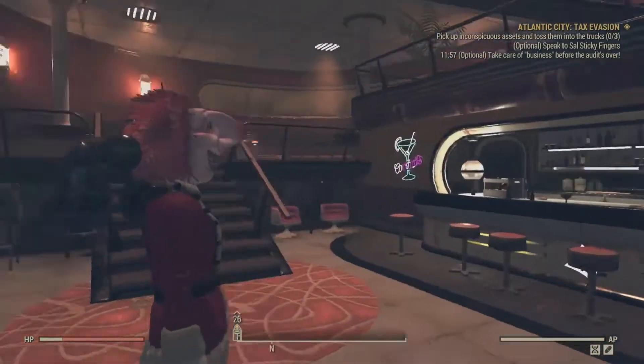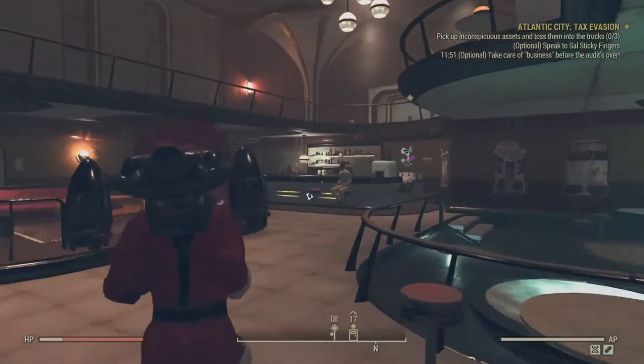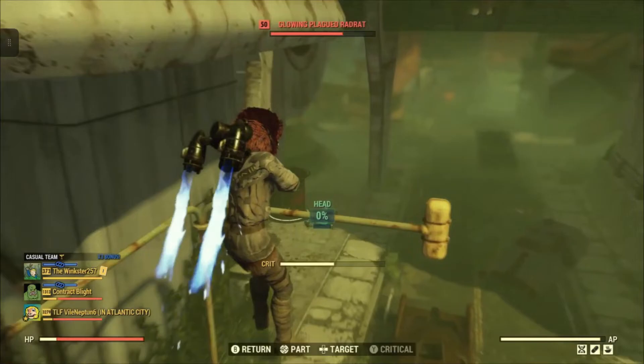If you go and do the expedition right and fully finish it, you'll come out here, go after Buttercup, and kill him - not even really kill him because he just goes down. Make your way outside and go through here and do whatever.